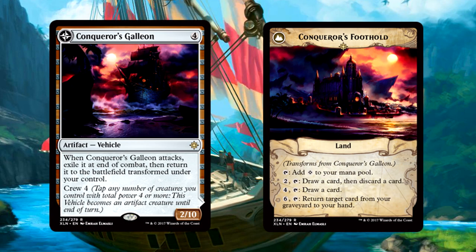So much text on two sides of a card. I'm honestly not even sure what to say about it. A 2-10 has a big butt, and it'll turn into a foothold in no time once you get crew 4. But even then, so many abilities. What does this go in? It's so weird. I love it, don't get me wrong, but it's so weird. Where does this go? Tell me.